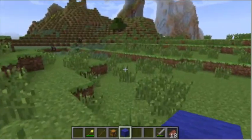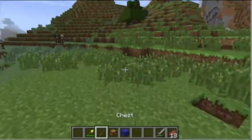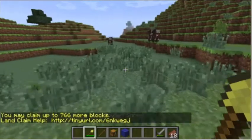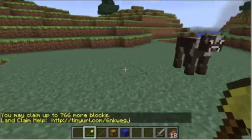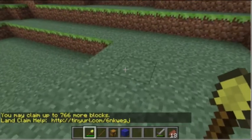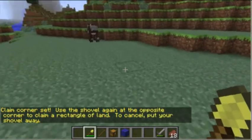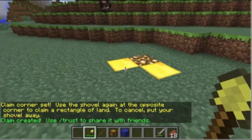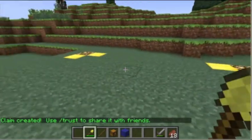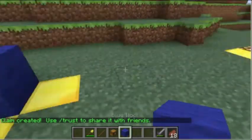Once you've completed your build for week one and are on to week two, you'll have to make your claim in a different way, since the chest placement technique only works the first time. Once you find another good location, take out your golden shovel, right click on the ground, move to the opposite corner, and right click again — this looks exactly like the last claim.